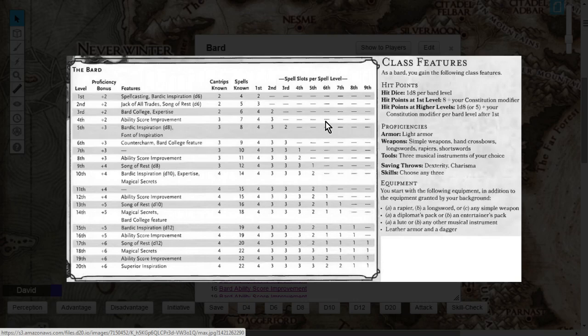On the level matrix, there are 20 levels in D&D 5e. The Proficiency Bonus is standard for every class, starting at +2 at level 1 and ending at +6. You'll see that the Bard gets spellcasting at level 1, plus there are a lot of features you'll gain from levels 1 to 20, and don't forget you'll also get to choose a Bard College.